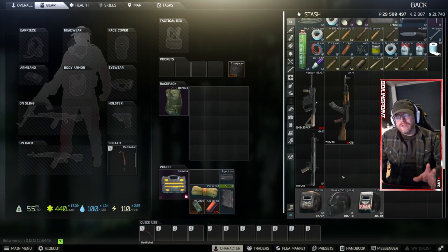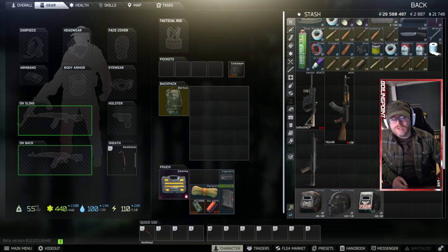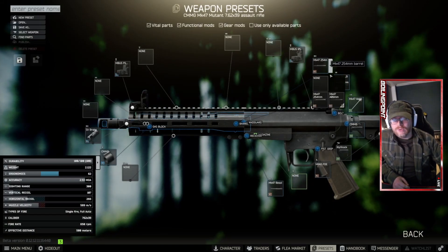Hey guys, I want to show you how to make the new meta weapon for Escape from Tarkov in 12.12. If you remember the last wipe, the meta was the Mark 47, the Mutant. Let's just build that real quick. I'll show you why it is no longer the best.